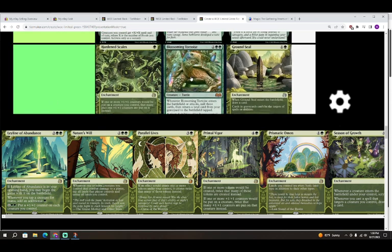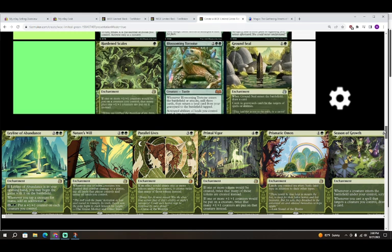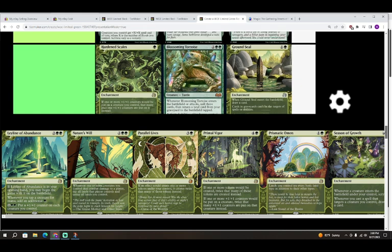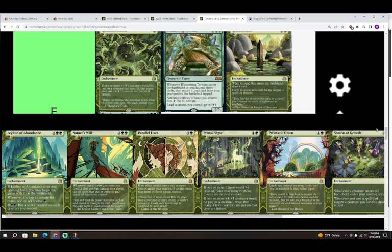Next is Hardened Scales — also an F in this format. Hardened Scales is constructed-power-level playable because it synergizes with already-efficient cards, making flexible-but-inefficient cards really good. But in this limited format you don't have access to those cards, so it'll only make your existing cards slightly better — it's not a good removal spell or anything else useful.